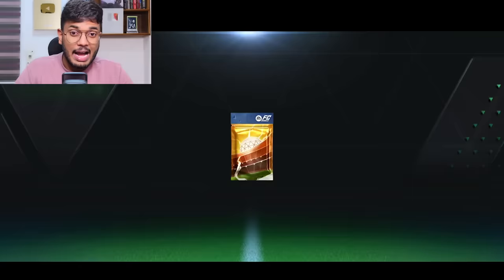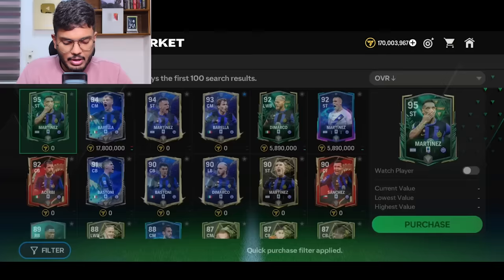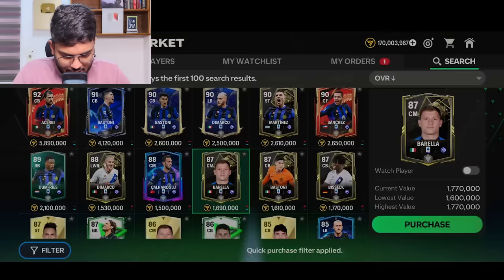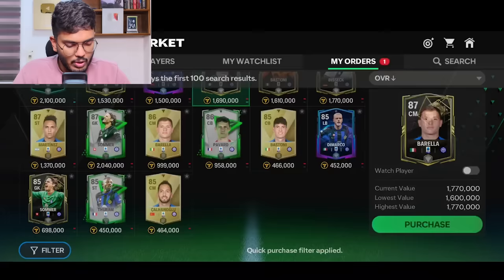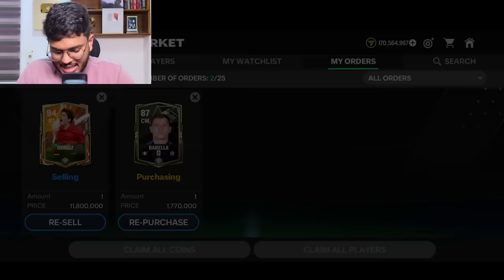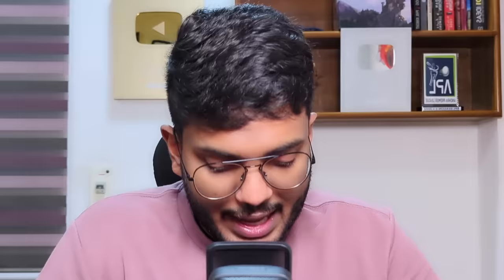I would definitely recommend doing this Lucio exchange if you have a lower-rated team — his stats are so good. We need an Inter player, and the cheapest one we can buy right now is Barella. Purchase of Barella has been successful. Mazari purchase has been successful as well. In the meantime we need to sort out our goalkeeper — I'm thinking Ederson or Alison.